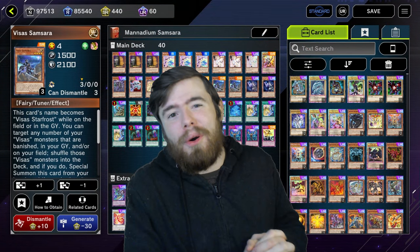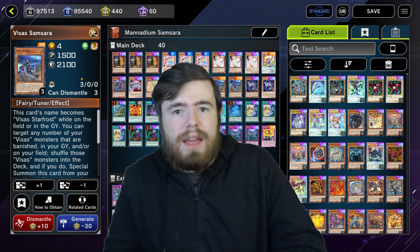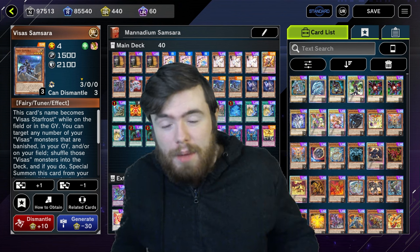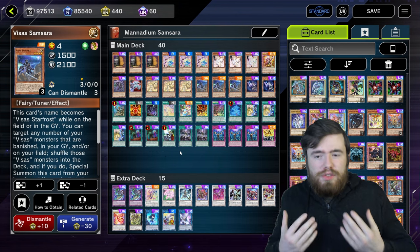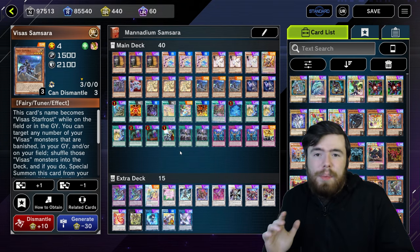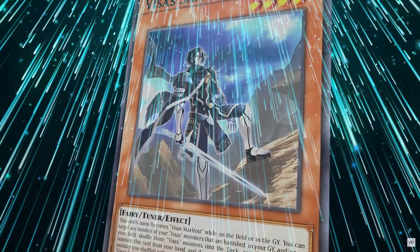We're talking about Monadium — we got even more Monadium support from the new set. We got a set of Vida cards that we'll talk about in a different video, but today we're going to be focusing on Visas Samsara.